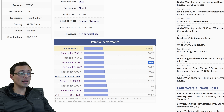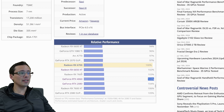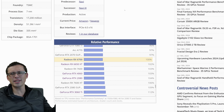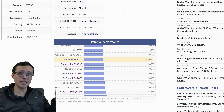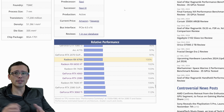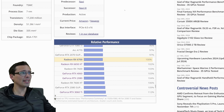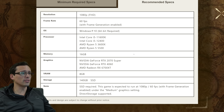Now to be clear, it might be around 40 FPS base, because frame gen doesn't usually double your frame rate unless you're CPU limited, because it does consume GPU resources. So this might be more like you'd be at 40 to 45 FPS without frame gen, then you kick on frame gen which takes a performance cost down to about 30 and then doubles it anyway. We could be talking about that type of situation for that level of hardware.